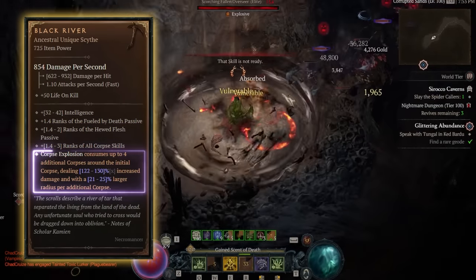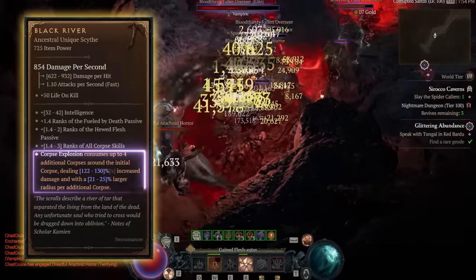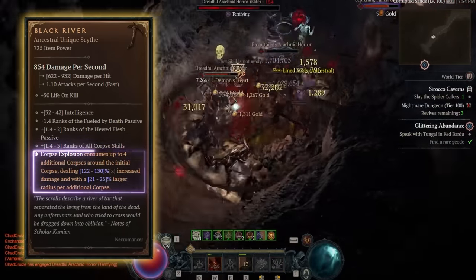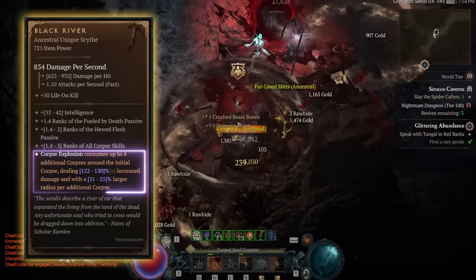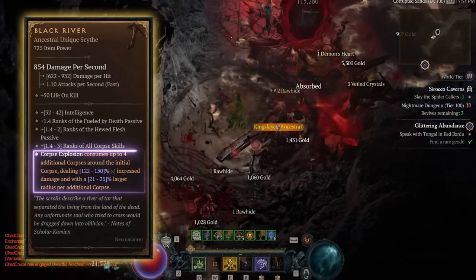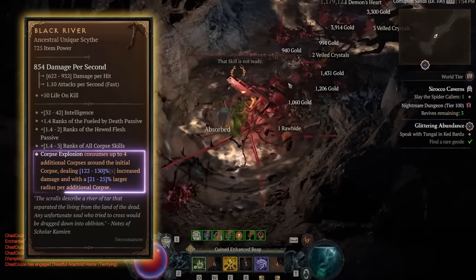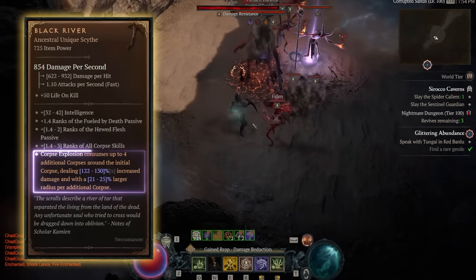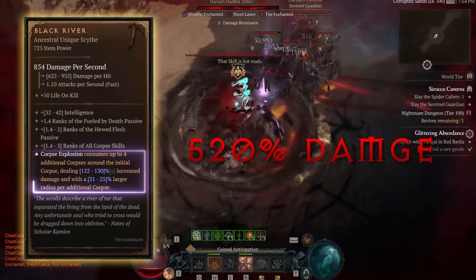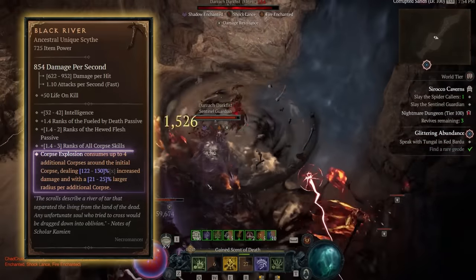And then the unique effect is why that corpse generation is so important. Corpse Explosion will consume extra corpses to increase its damage by 128% per additional corpse. That means if you consume 4 additional corpses, that is 520% damage. There is nothing in the game with a number this big. This is wild.